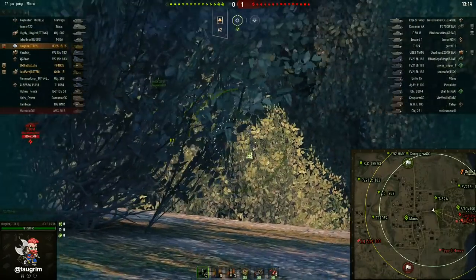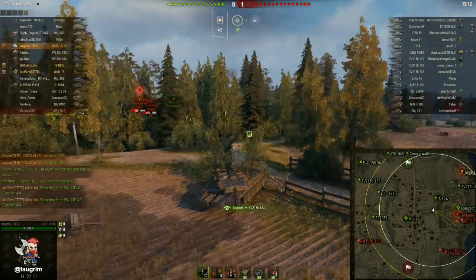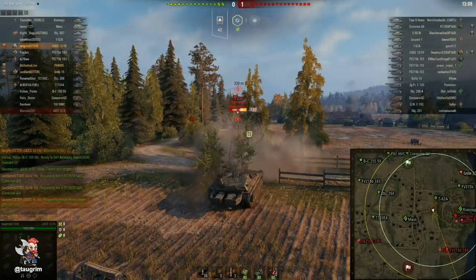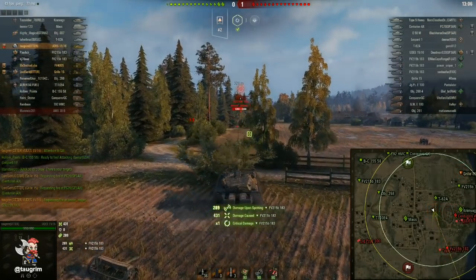I can't really rely on him. At the beginning of the countdown I asked one of our mediums to come up here — specifically the RU mediums — but none of them are doing it. So I'm going to go ahead and move up behind the bush to decrease the likelihood of getting spotted. I'm rewarded by coming up here and I spot their FV183, which is great, and he immediately gets fired upon.